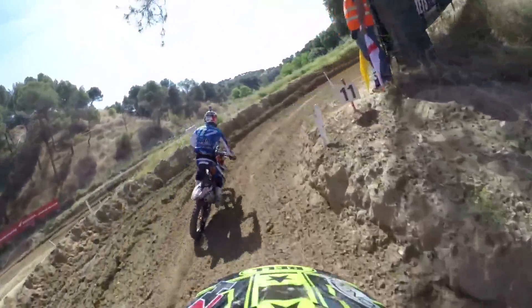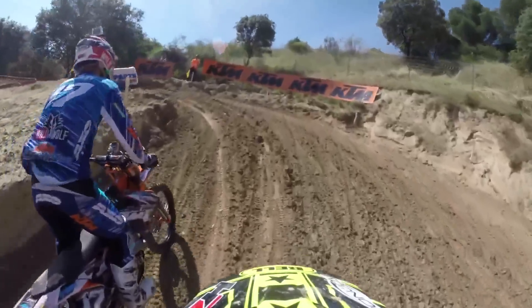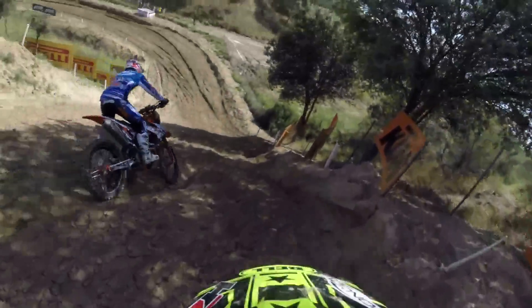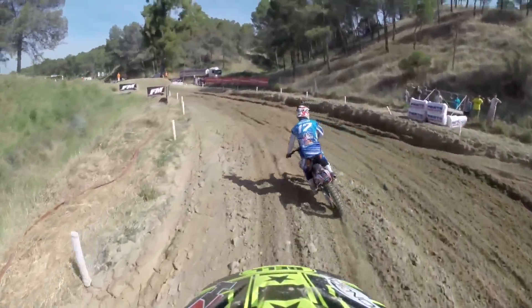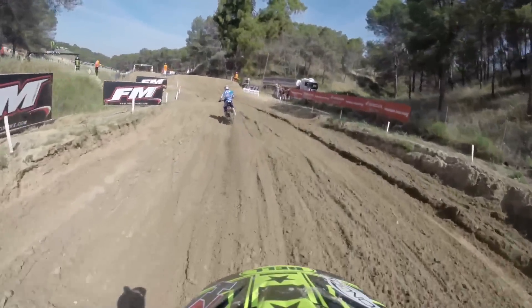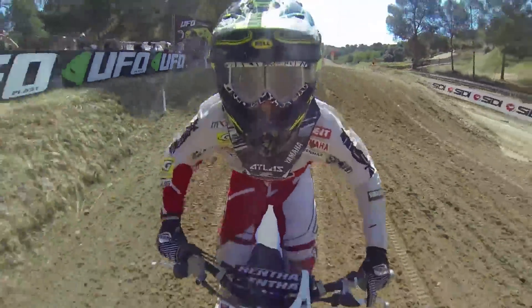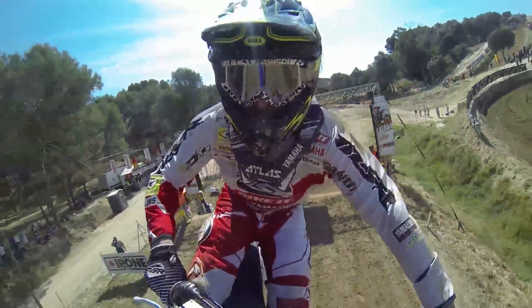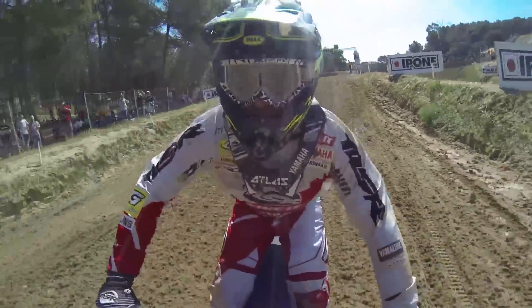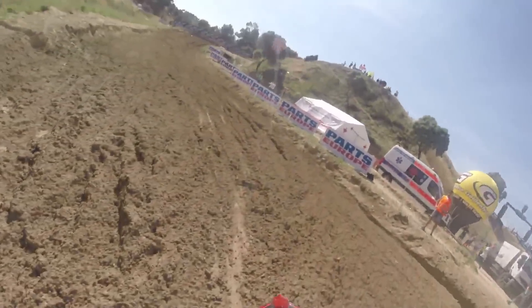Look at the difference between light and shade — going to be a few braking bumps catching out riders there. Into turn 11, heading back uphill into this left-hand turn, then dropping down through the fast sweeping left-hand turn that is turn 12. From probably the fastest part of the racetrack apart from the start straight — a series of tabletops, 22, 23 and 25 meters long. The last one underneath the Ipone banner, landing hard on the brakes to make the left-hand 180-degree turn.